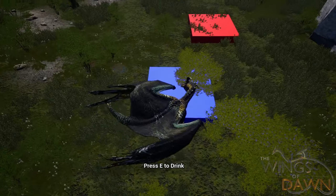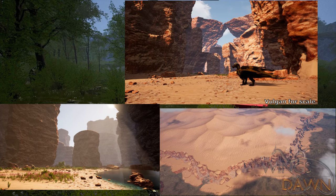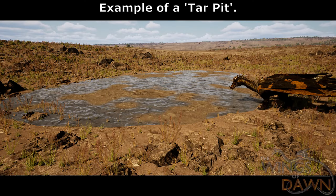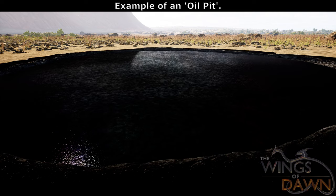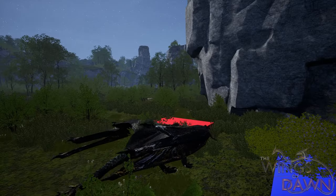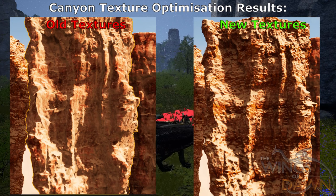Moving on to world now. Noah has been hard at work with the new desert map, adding new locations such as the canyon, which will stretch across most of the map, along with a new waterfall oasis within the canyon. We're also adding oil and tar pits, which have been added in certain areas around the map, which humans will use for different tools, weapons, and structures. These will be able to be substituted on other maps with things such as whale oil and some other secret things. We have also done some optimization passes, so here is a comparison between the old version and the newer version — I think it turned out quite well.